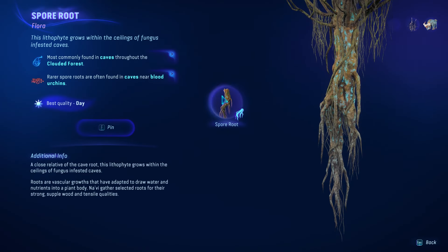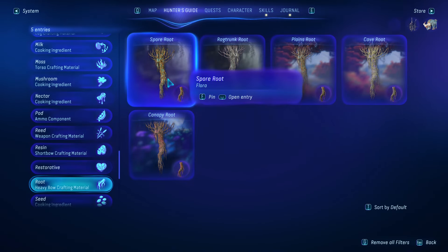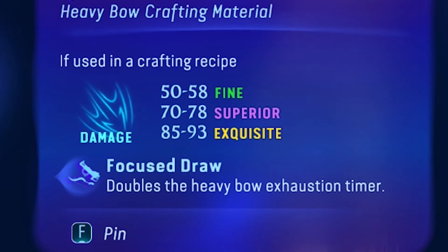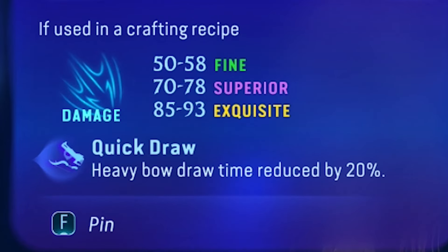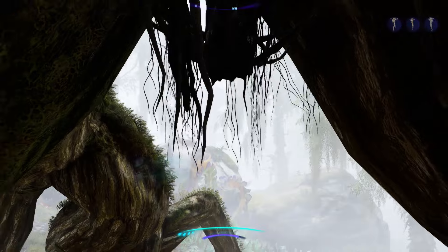Starting from the roots, there are two types of roots that are best for crafting this bow. The first one is Spore Root — as you can see it has 93 damage. And the second one is Rek Trunk, as it has the same damage as the Spore Roots. But here, I'm using the Rek Trunk root because it's easier to find.